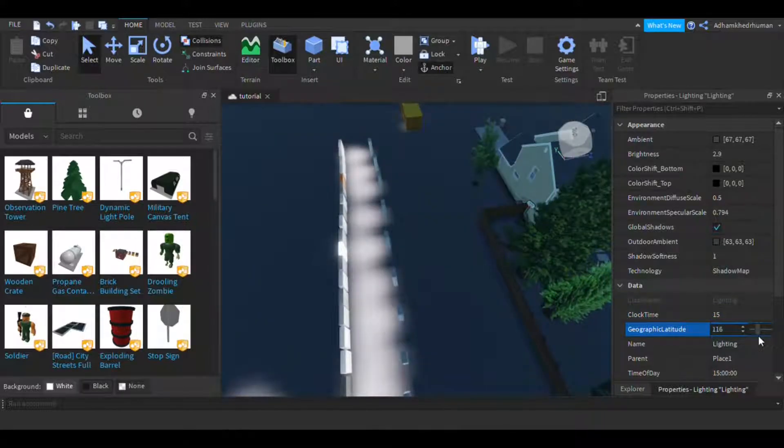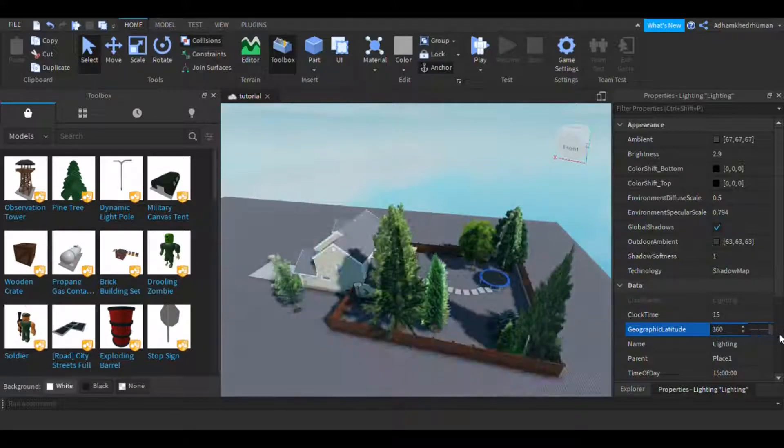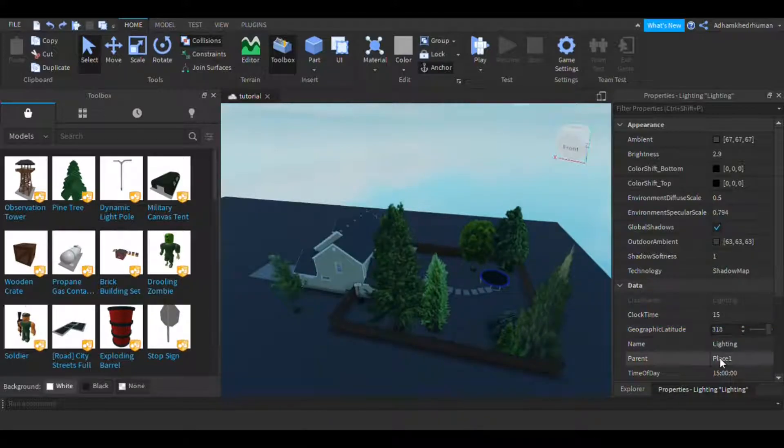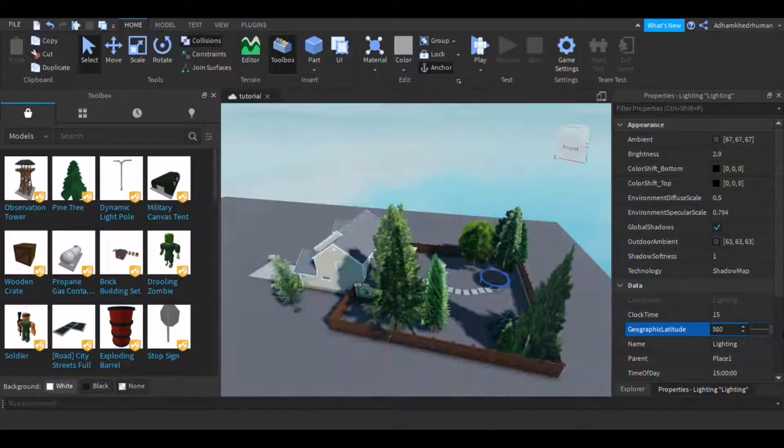You can also change your Geographic Latitude — probably the location of your game. I've never messed with that, but you can if you know what you're doing. For example, if your game is set at the North Pole or the South Pole.